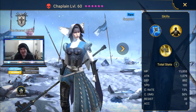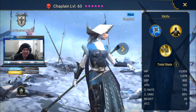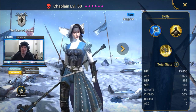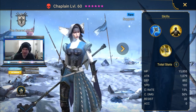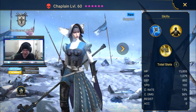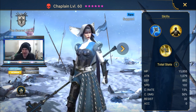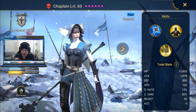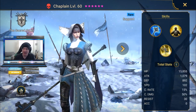Let's jump into it and talk about the Chaplain. She has a Sacred Order support faction and I'm actually a little bit familiar with her — she seems like a lot of fun. She's a support. Her base HP, from what I've seen, is a little on the lower side for a support, but there are reasons for that and we're going to get into those.